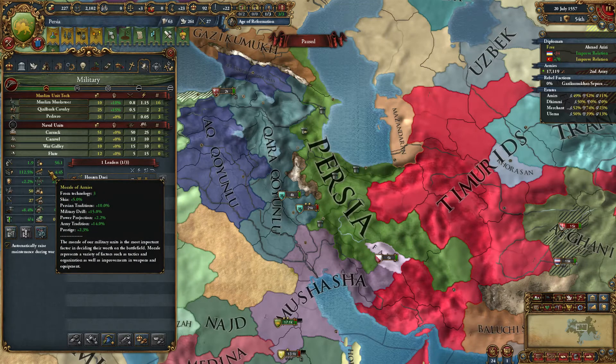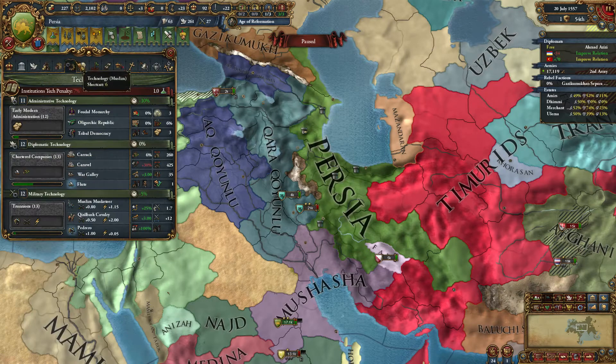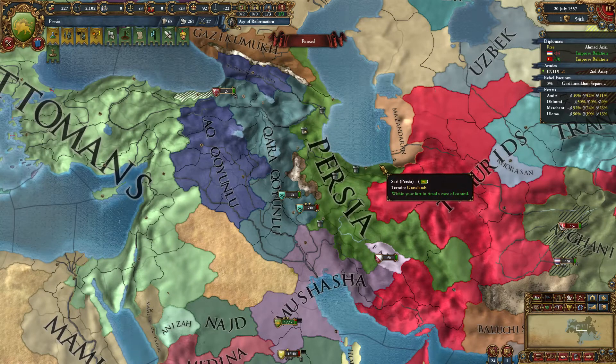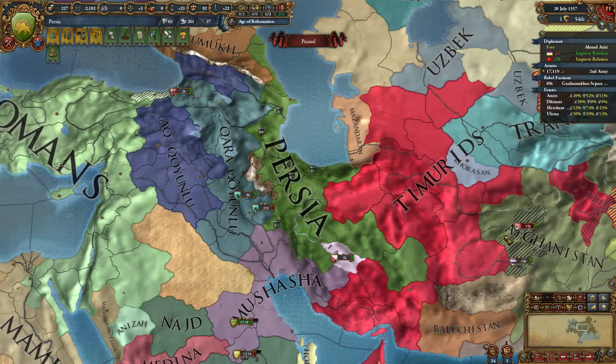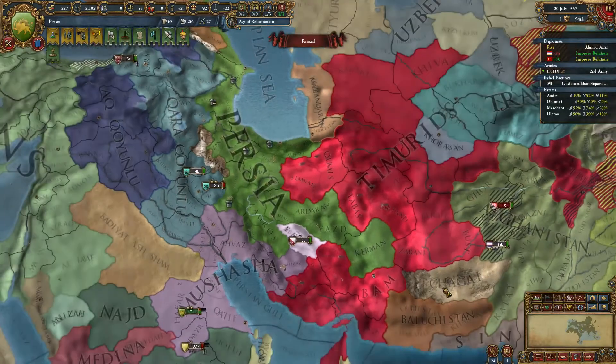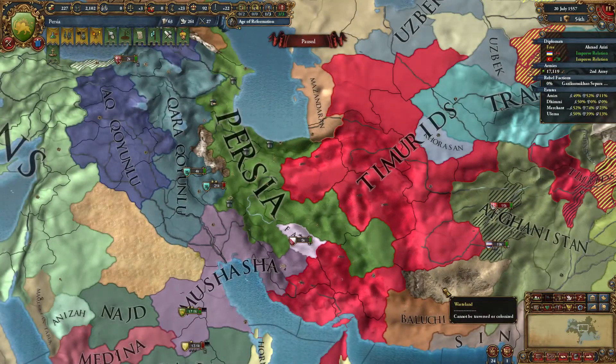This kind of covers it — the Persian tradition is essentially the Ardabal one. You start to realize that Ardabal can fight enemies much larger and stronger than you. My war against the Timurids to take those four provinces — I think I was outnumbered almost two to one. I had about 21,000 troops while the Timurids were running around with two stacks of 26,000. I was pretty free to engage them so long as they weren't on a mountain. It was really powerful.